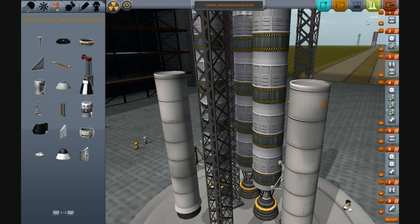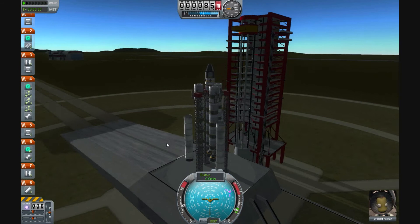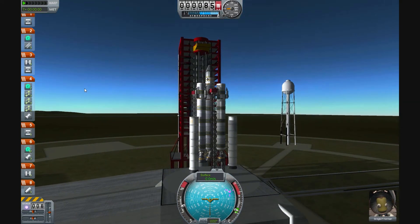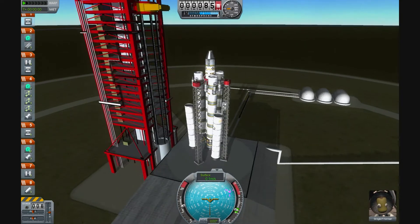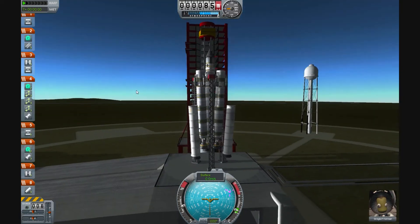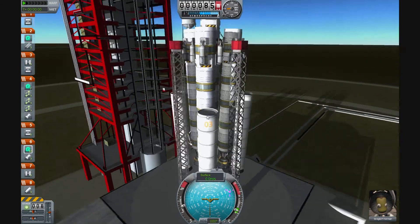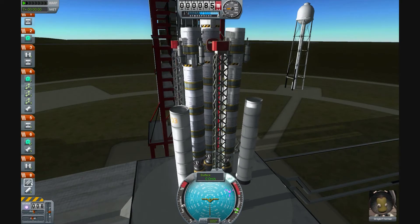Oh damn. I forgot to sort out my staging, which means bits might fall off when I don't want them to. Let's just try it anyway. I'm sure it... well, it won't be fine. Oh, that's another thing I forgot to do — I forgot to staple my ship together so it doesn't flop around. I can imagine the spaceship's not going to go up like it's supposed to.